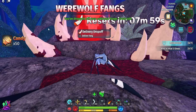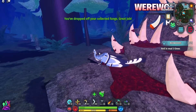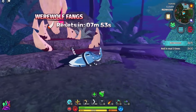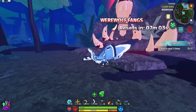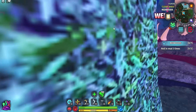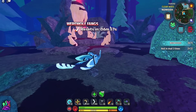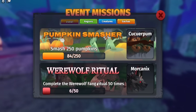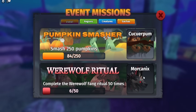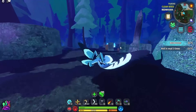When you deliver the fangs, you have a chance to unlock the Werewolf creature — same as with the pumpkins. We got 50 candy this time. After delivery there is an 8-minute cooldown, so use that time to collect the next five fangs. Deliver 50 times total for a 100% guaranteed creature unlock.